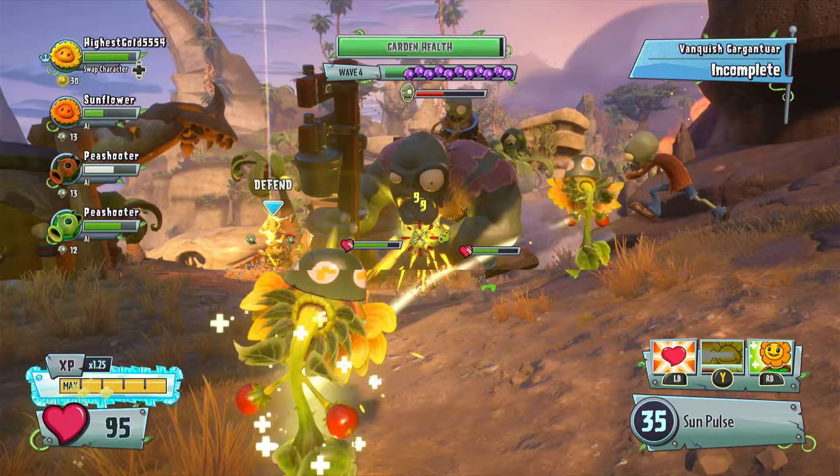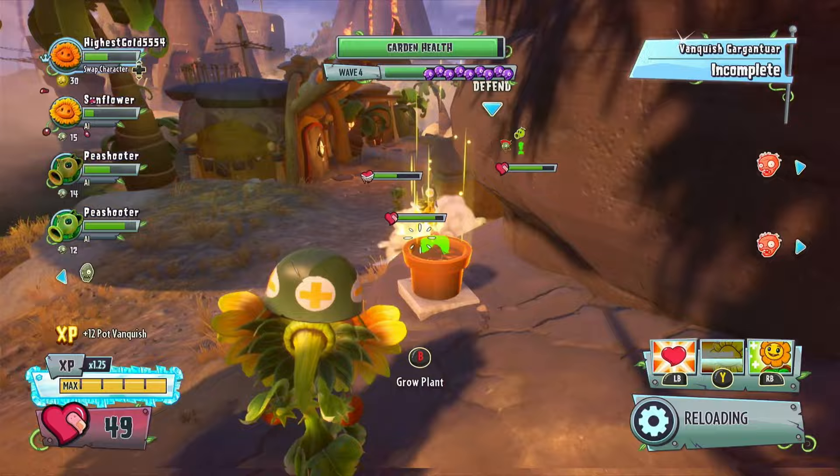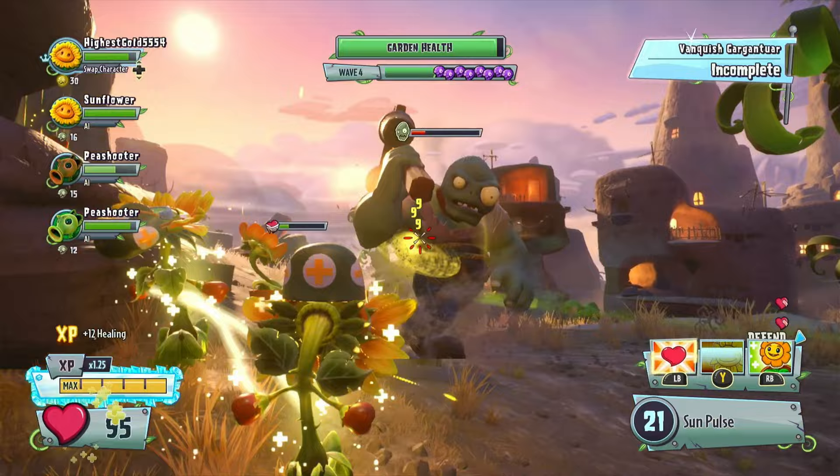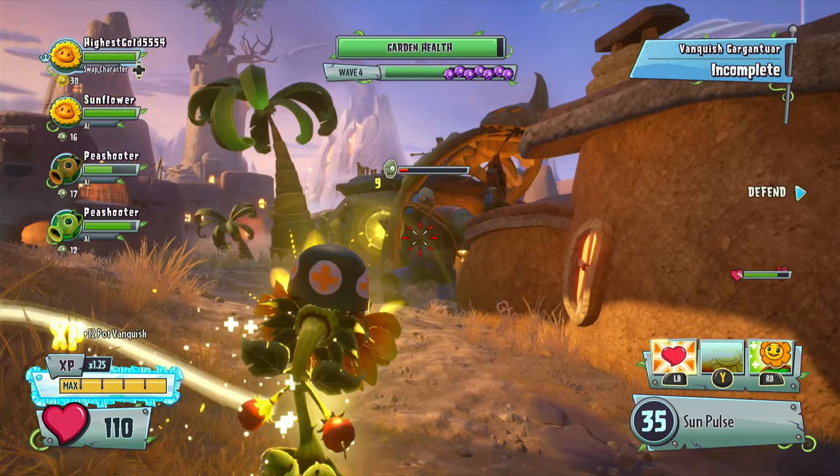The AI Sunflower is looking a little low on health - get the heal beam on her. There we go, we will be a Sunflower parent. This is actually a pretty effective strategy - just stick by a Sunflower and have you two heal each other. A lot of people find it really annoying, but I think it's just a solid strategy.